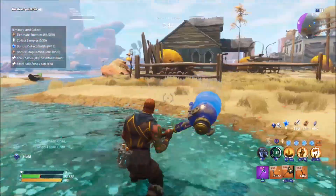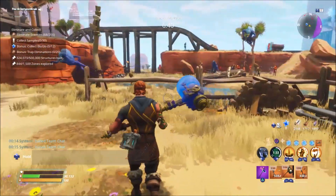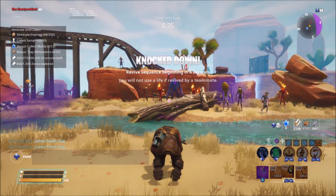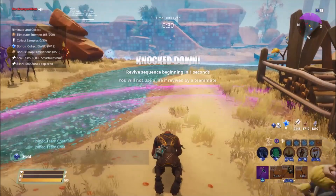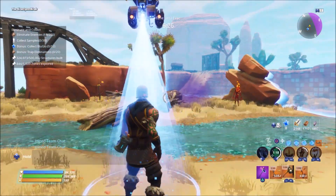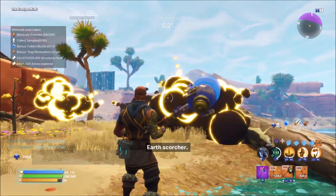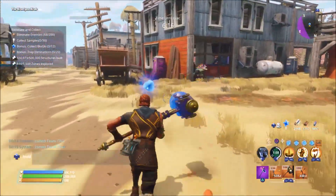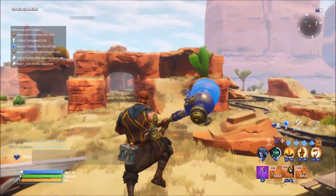Things got chaotic — we just got Eliminate and Collected. I'm going to call this mode Eliminate and Collected if I die in a mission. No damage values showing, but it did one-shot him. I can't really demonstrate much more — this isn't a solo mission so we would be doing a lot more damage if we were in a public mission.